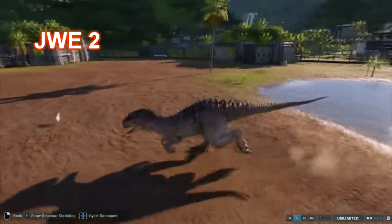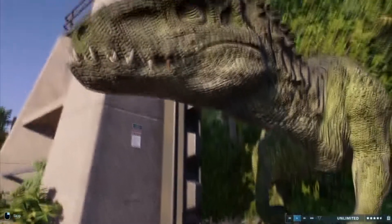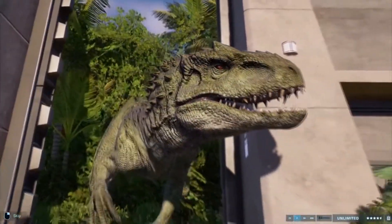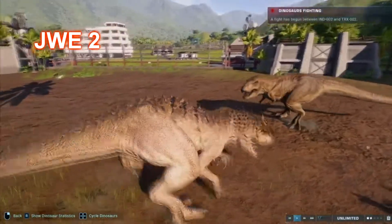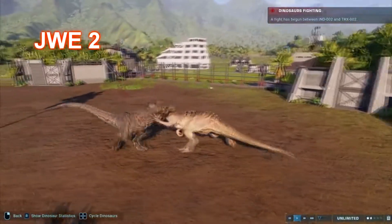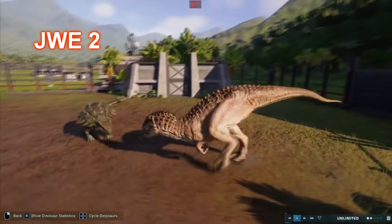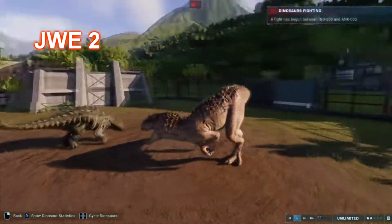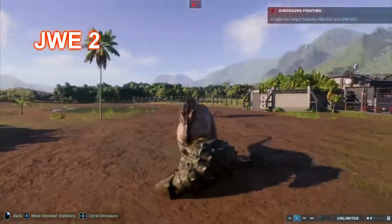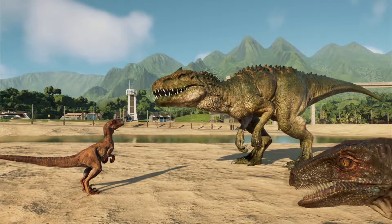As the first hybrid introduced in the game, everyone already knew about it by now. The dinosaur is massive and can camouflage, which is the only dinosaur that has that ability. Indominus is also very strong even with its base stats, and its fighting animations are also slightly unique — I say slightly because it doesn't really stand out but is quite noticeable. It uses its hands for finishers.